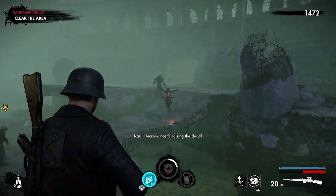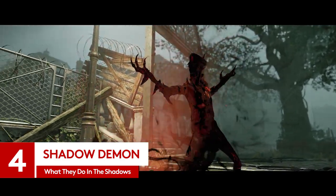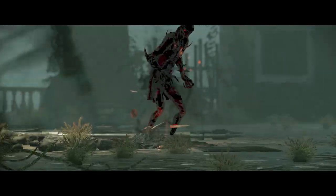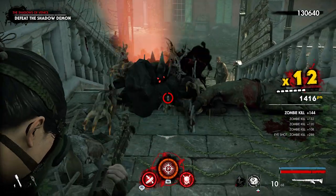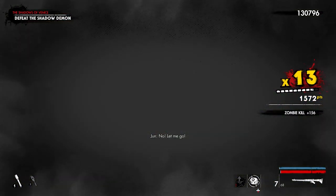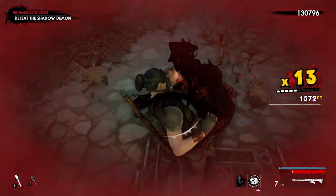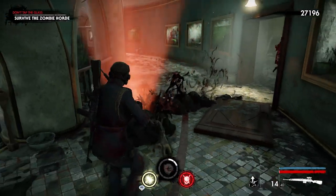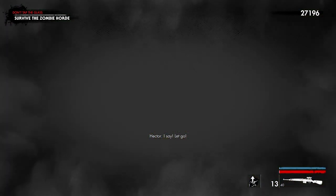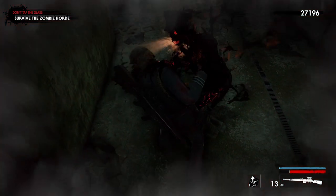Necromancers raising the dead — we've just covered the top brass of the Nazi Zombie Army, but there's still one extremely rare member of the high ranks yet to be mentioned: the Shadow Demon. The first you'll know about one of these sinister types being in the area is that you're being pulled along by some unseen force — not the subtlest indication that something's awry. Eventually, the Shadow Demon will pull you all the way to his surprisingly well-dressed form and lay down the hurt with a really powerful melee attack using the force of its voice alone.